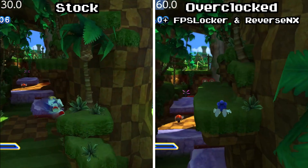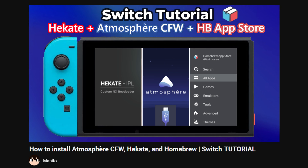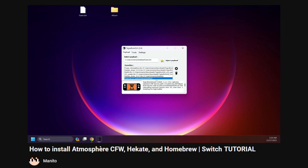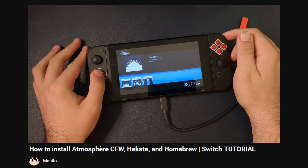The performance will vary between games, of course. Now let's go over what's required. You'll need a moddable or already modded Nintendo Switch running Atmosphere Custom Firmware. If you don't have a modded Switch, check out my beginner-friendly guide in the description. It goes over the basic setup of SysCFW and how to use homebrew apps.